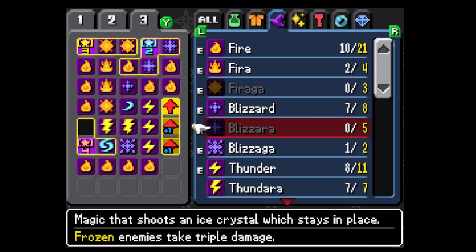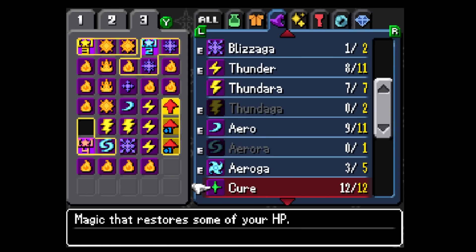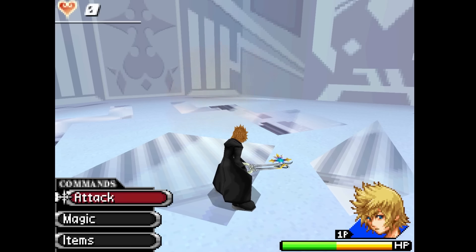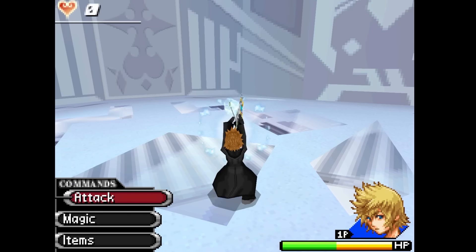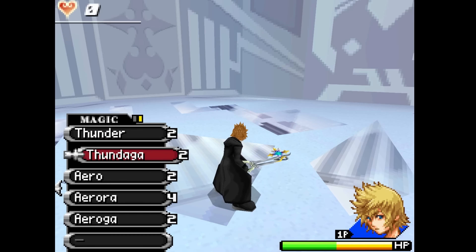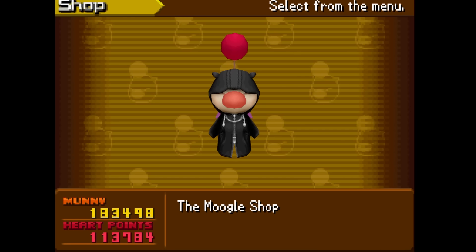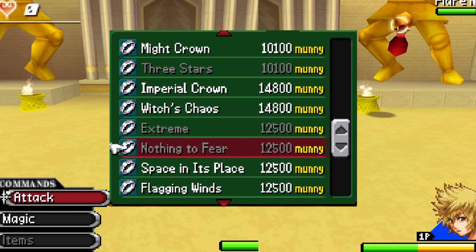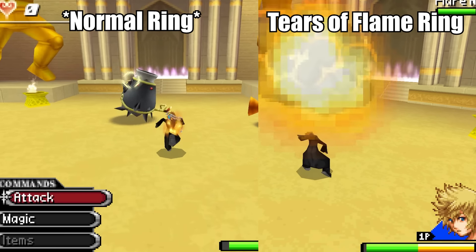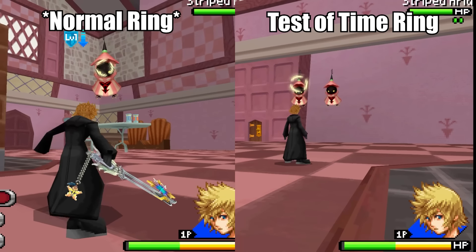As you are no doubt aware by now, you as the player are at a disadvantage in the magic category. You can only use five types including Cure, and the Heartless, in all of their marvelous variety, have 13. While it's impossible to learn all of these typings and turn these difficult status effects against them, there is a way to completely nullify them all. Within the Moogle shop, after completing the game's main story, you can synthesize the 13 resistance rings — each ring gives you 100% resistance to any one of the different magic types, one to match each member of Organization XIII's magic specialties.